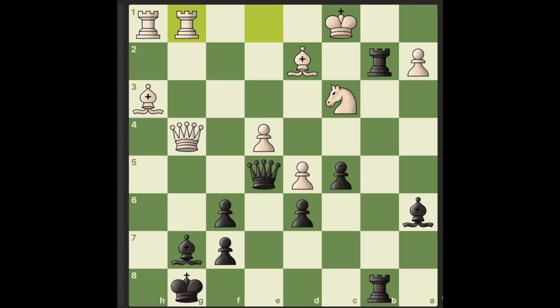Hello everyone. Take a moment to pause and try to find the best move for black. In this position, black has forced mate.